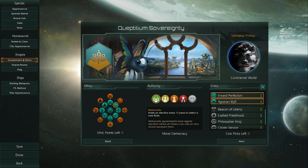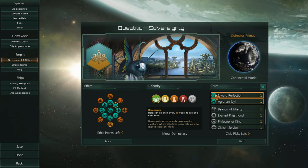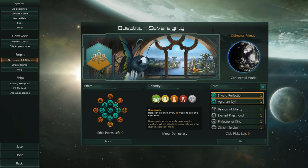Inward Perfection and Fanatic Pacifist are excellent if you want to build up your empire, accumulate Unity, go through all the traditions, and go through all the ascension perks — very quickly, without going to war. Once you've played that empire for about 100 years, you can change your ethics and civics. You've reaped great benefits in the process. You can actually flip from being a pacifist to being militarist, getting rid of those civics after spending 100 years of peace. With the right allies for peace, you can do a lot.